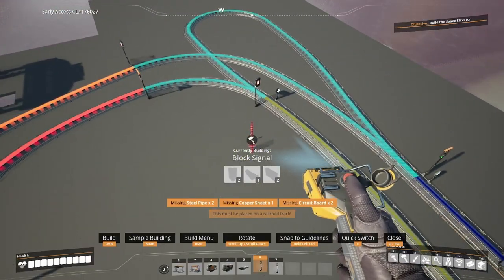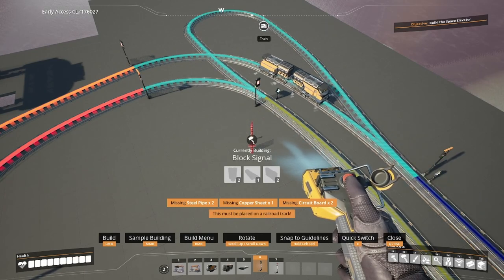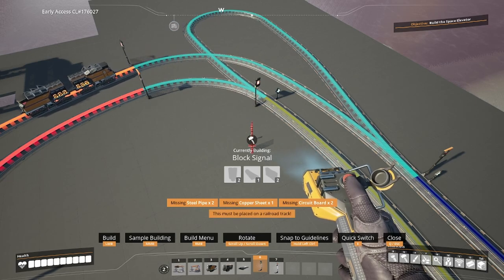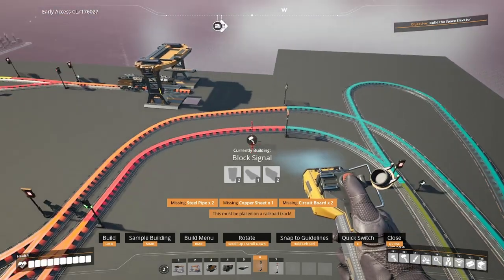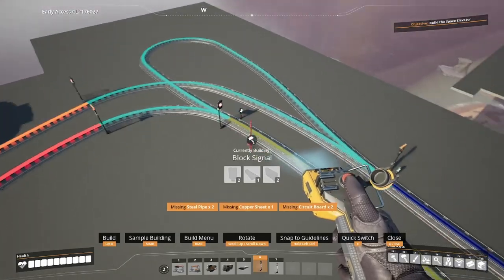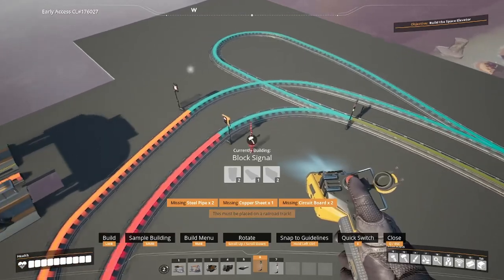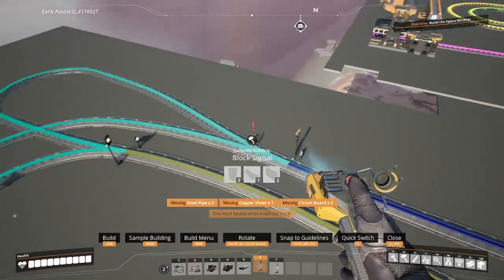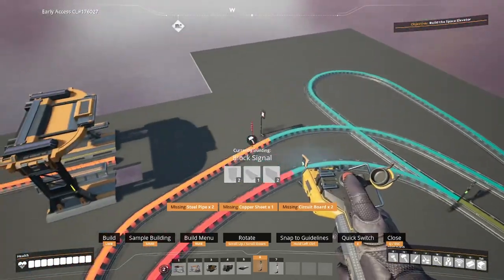Over here we have another example: a loopback where trains on the double-track loop can switch directions from one direction to the other. This has two valid inputs — from red into teal and from dark blue into teal — and two valid exits — from teal into yellow and teal into orange. We placed a path signal at each entrance, so a path signal from red to teal and from blue to teal, and then block signals from teal to yellow and teal to orange.